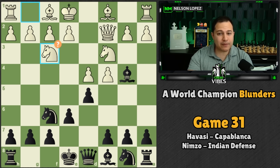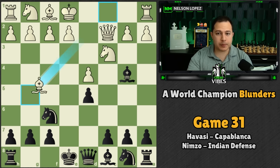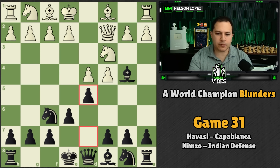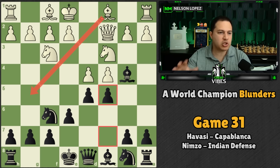What a lot of top players do instead of Knight F3 is actually trade the pawn and play Bg5, which makes it more challenging to play C5. You can still do it, but once you play C5 they take and white has created an isolated pawn — the bishop is already positioned to attack it, and the rook might come over. Knight to F3 doesn't put the same pressure on black's position that a move like bishop to G5 combined with trading the pawns early would.